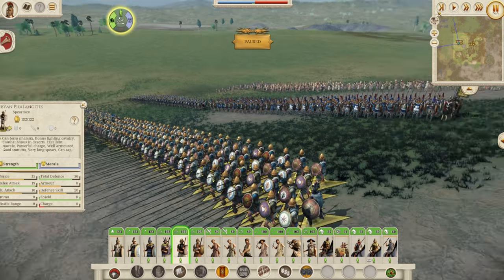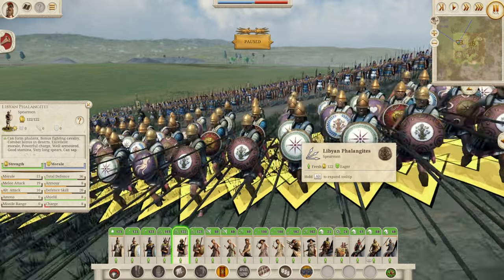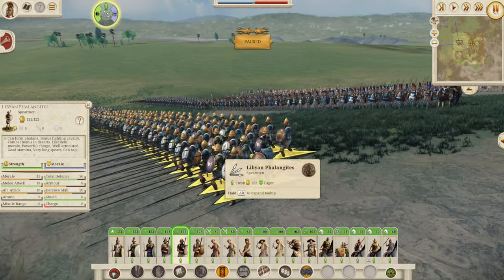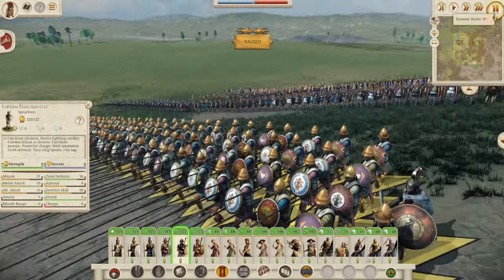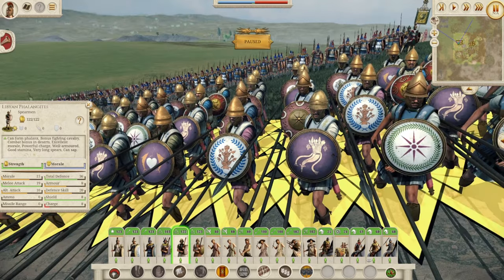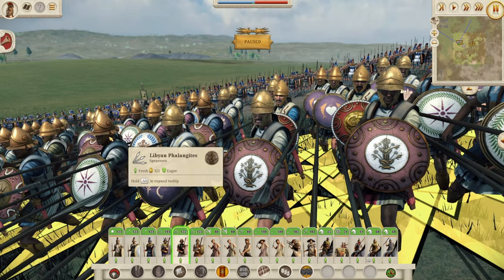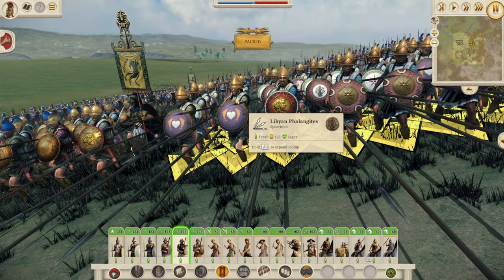Let's move on to some Phalangites. We have Libyan Phalangites here, represented by different ethnicities — these are the local phalangites from the area. They're pretty good as a mid-tier phalanx unit: 36 defense, 15 morale, and 19 melee attack, which is really good. I love the look of these guys — those purple shields are very cool, and there's a lot of purple represented throughout the Kyrene roster.